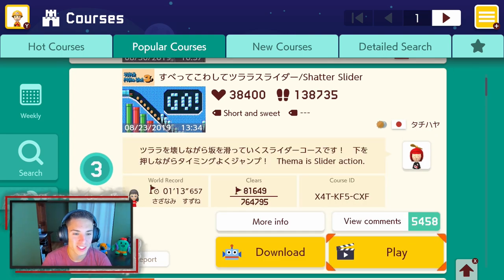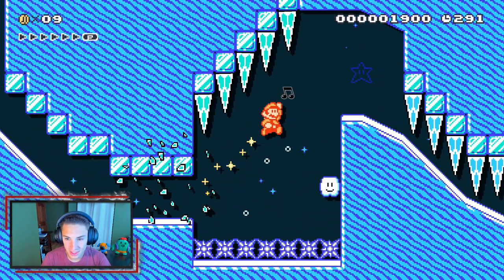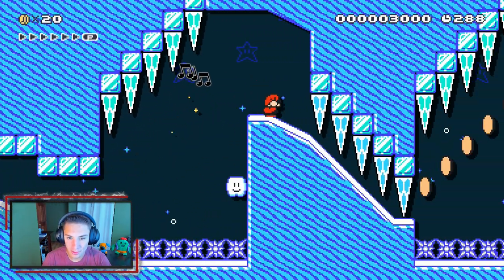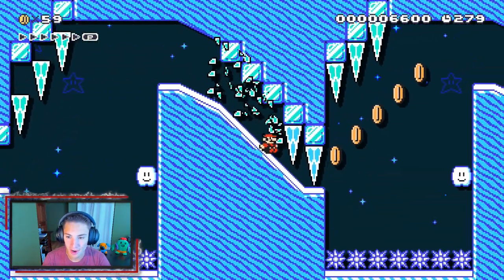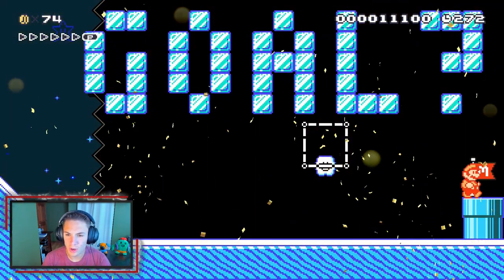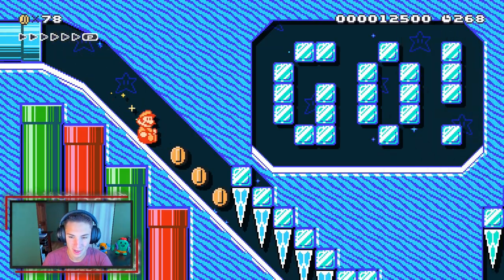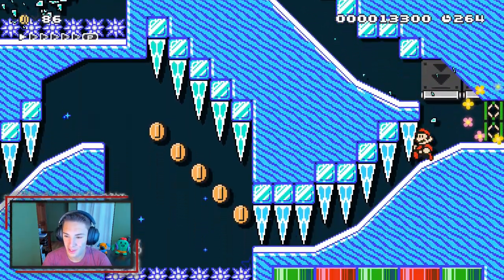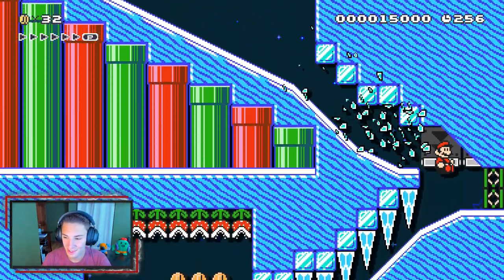The second course is number three on the list — 'Shattered Side.' Look how fun it looks in the thumbnail! We grab the fire flower, yeet inside this door — we can break that stuff! Look at us go, using our invincibility frames. Oh my lord, this level's awesome. Wait — we just hit a goal box? I'm so confused, but I don't care, we're gonna keep going. This is a fun level with fireworks going.